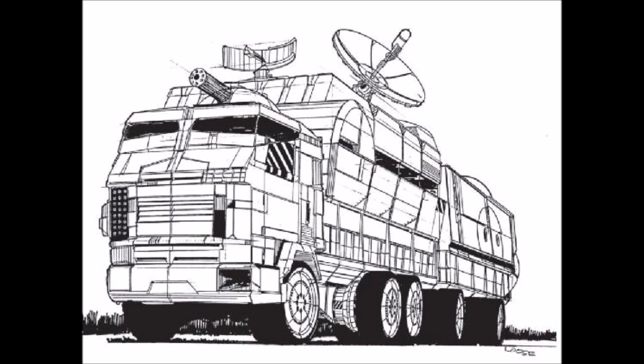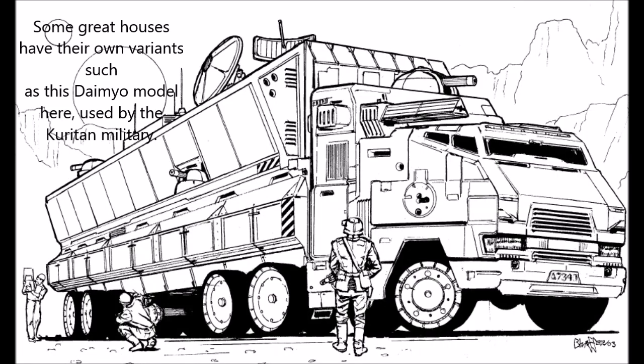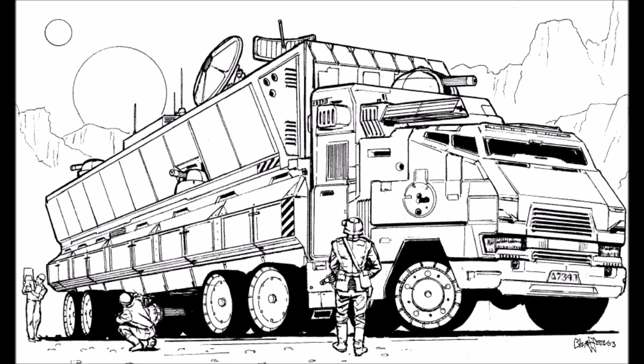The Mobile Headquarters is slowly vanishing from general use because the advanced computer and communications systems are beyond the know-how of most repair techs. Quite a few Mobile HQs currently in use are only partially operable, having lost some abilities due to parts failure or battle damage. Many have completely lost the use of the HQ's computer, requiring the regimental commander and his staff to revert back to maps or some jury-rigged device to view the battlefield.